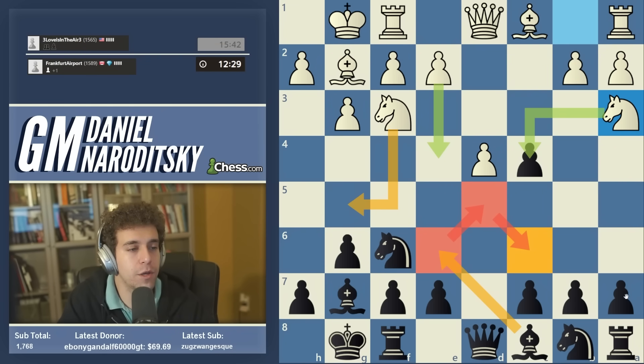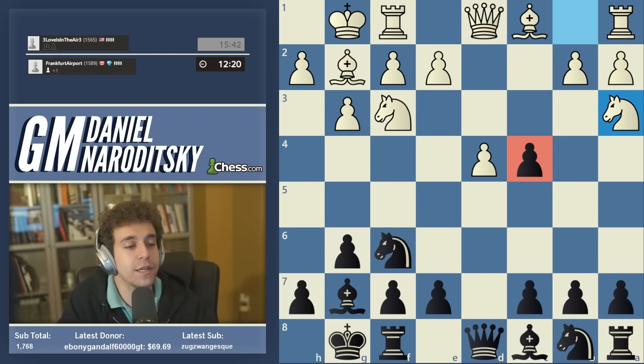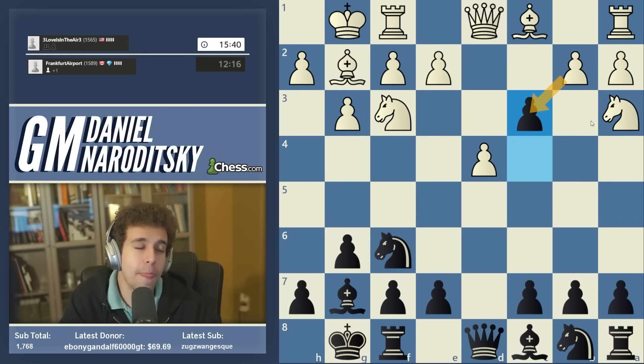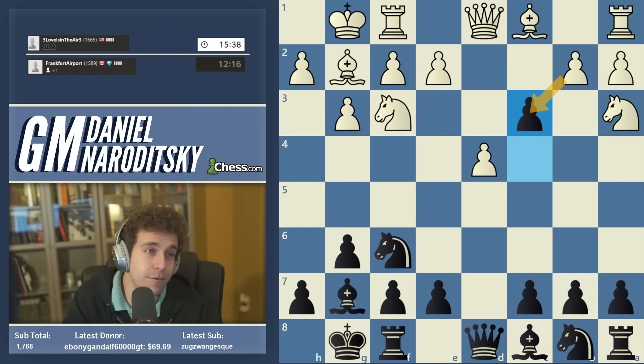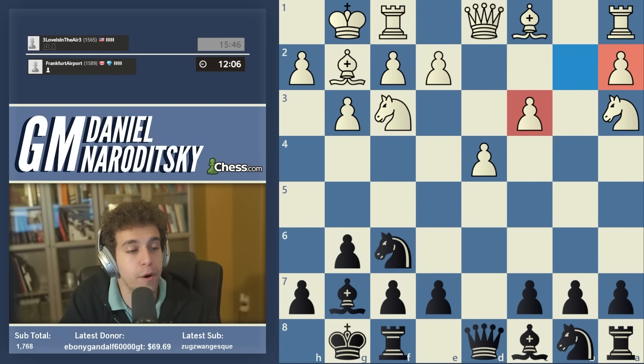So what you often see is a situation where the pawn is already condemned. We might as well use this pawn to extract as much damage from white's structure as possible. If we're already losing the pawn, why don't we give it up on our own terms and force white to make some weaknesses? That's where c4-c3 comes from — white has to play bxc3, and the pawn on c3 is now a backward pawn, while white is left with an isolated pawn on a2.